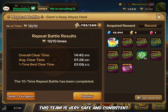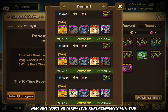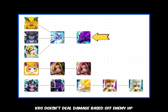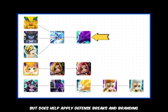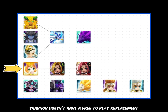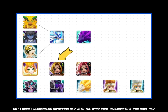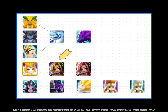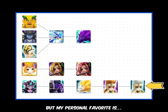This team is very safe and consistent. Here are some alternative replacements for you. Crow doesn't deal damage based off enemy HP, but does help apply defense break and branding. Shannon doesn't have a free to play replacement, but I highly recommend swapping her with Wind Rune Blacksmith if you have her. These Helios replacements all fill the role really well, but my personal favorite is...